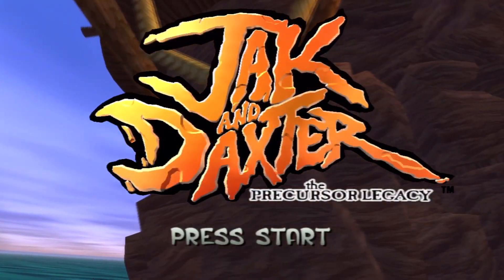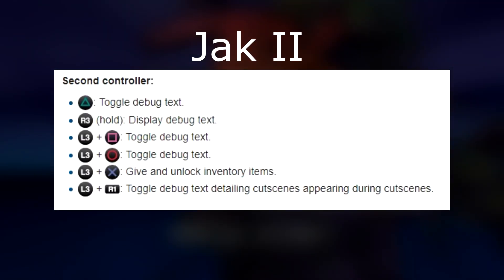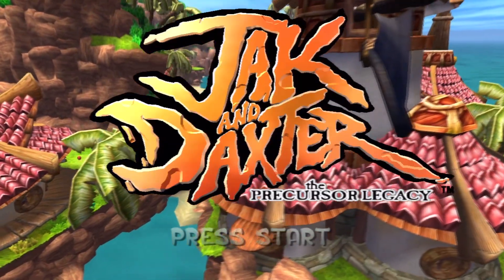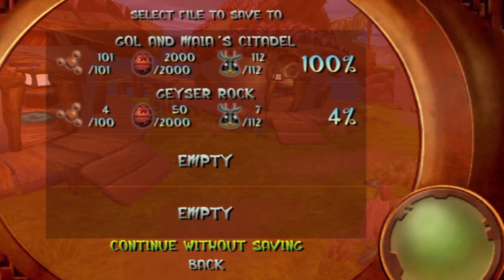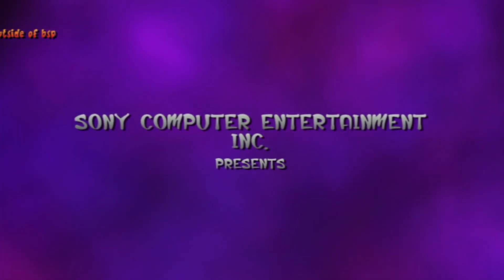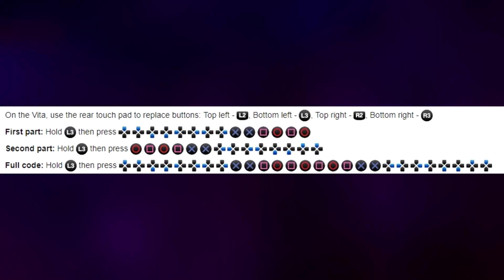I only used one controller; using a second one you can unlock even more interesting functions, like collectables and stuff. All button sequences are on the wiki. For TPL, I input both codes in-game and at the main menu — it works with both. Since I just wanted to mess around with debug mode, I pressed continue without saving. In the first game you hear two beeps: one for the partial code and another for the full one. Here's the code you have to input — partial and full.